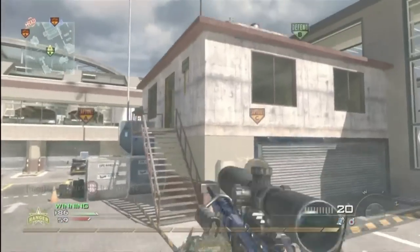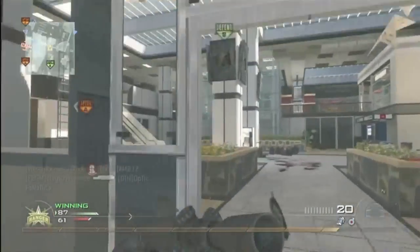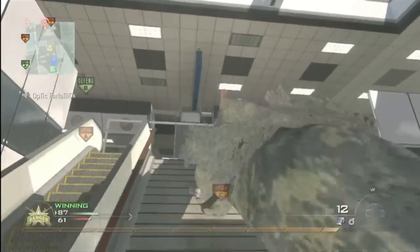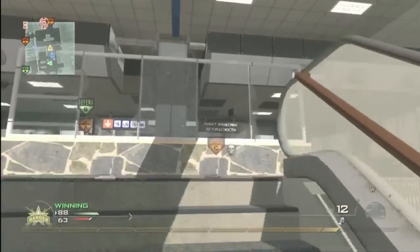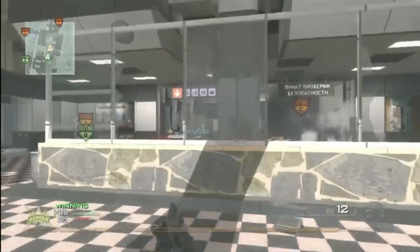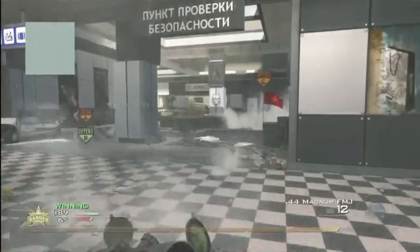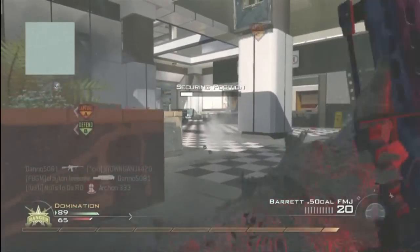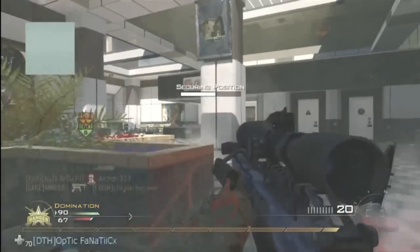When you go to attack a point, I would definitely coordinate. Get two or three guys on it — kind of that idea of no man left behind. Don't let one person go and take a flag by himself. Help them out, throw some grenades, get up there, help take out some enemy players, and if you have the opportunity, jump on the flag and help cap it.